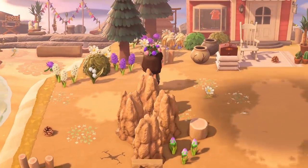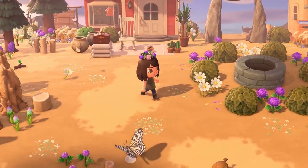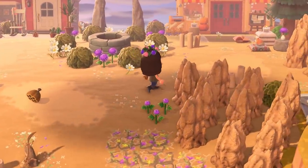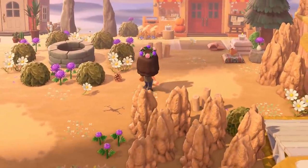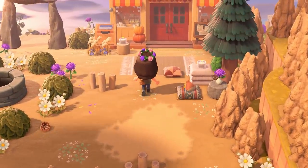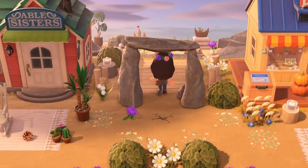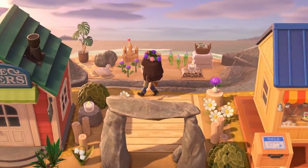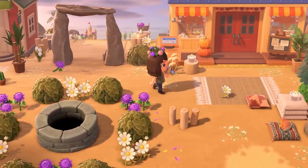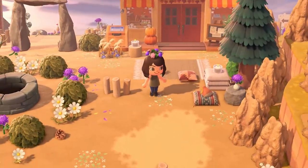And then we have our little shopping district back here - we have Able Sisters, and then we also have Nook's Cranny over here on the right. Loving the way the well in the middle is decorated too, just with the bushes surrounding it and the flowers interchangeably throughout. And what's back here? The beautiful secret beach! I love a little sand castle. I never really thought to put Nook's Cranny and Able Sisters surrounding the secret beach, but I think that's really smart. Super unique.